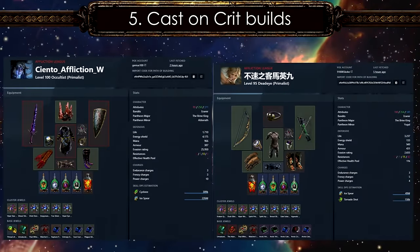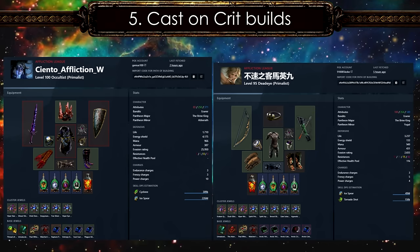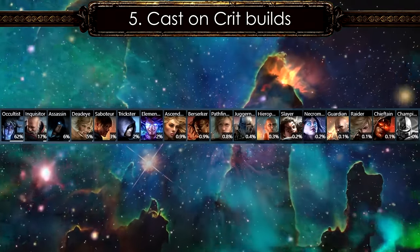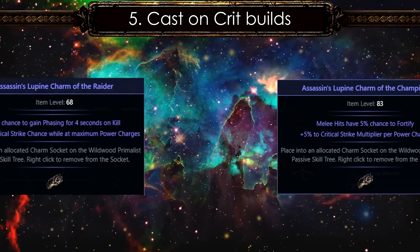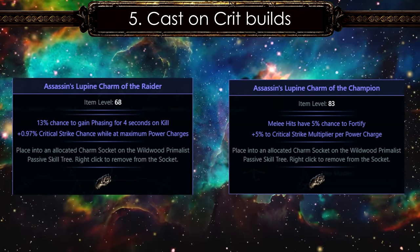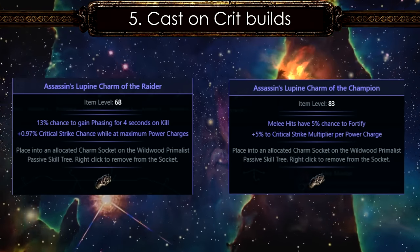There are several versions of Cast on Crit, from bow skills to Cospri's Malice. These are one of the most addictive builds in Path of Exile, as they are extremely fun to play. Although you can run Cast on Crit with any class, more than 60% of players prefer the Occultist version due to its synergy with power charge stacking. Most charms used for Cast on Crit builds are focused on crits — for power charge stackers, Assassin's Charm with Crit Multi per power charge is the best, along with the melee hits have a chance to fortify charm.